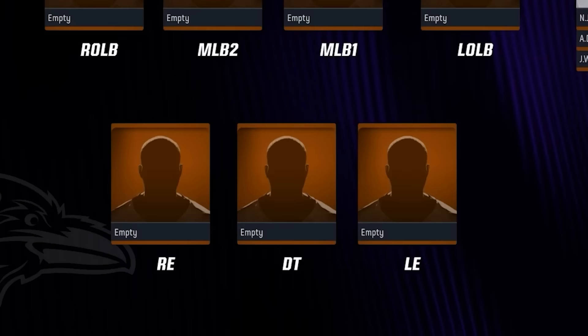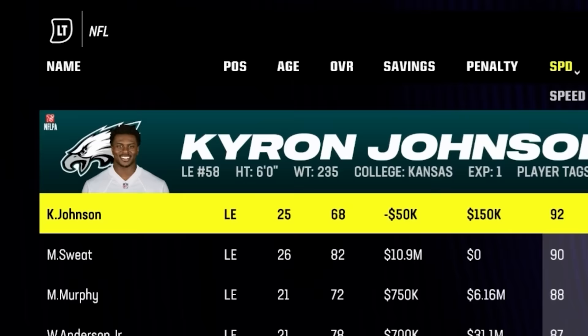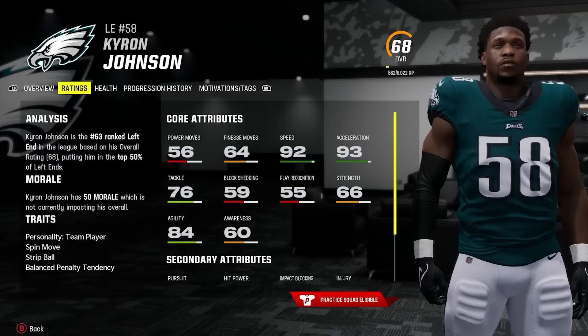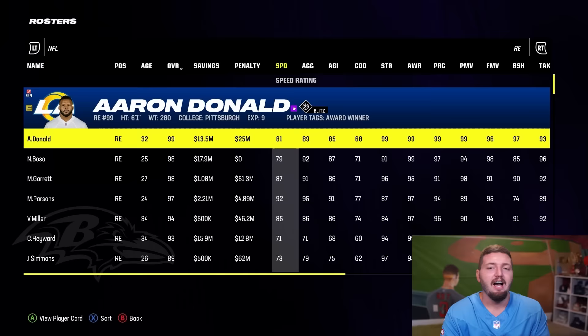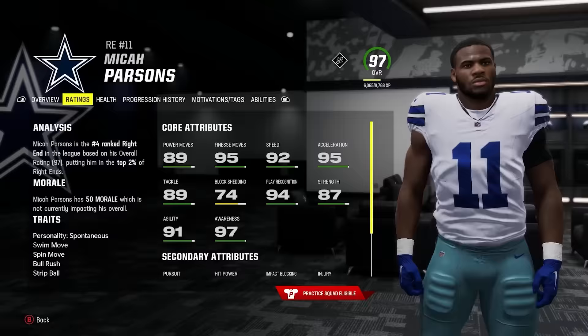We're going to move on to the defensive line, which hopefully can bring up our overall. Starting at left end — guys, we need good players ASAP because our defense is so bad. And we get another horrible player: Kyron Johnson, 68 overall. 92 speed is ridiculous for a defensive end. I hope to God right end is at least a little bit better. Yo, it's about time — Micah Parsons is our defensive savior, who also has 92 speed with 95 acceleration.